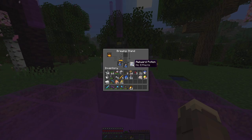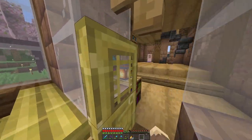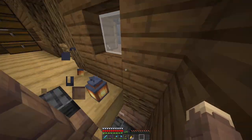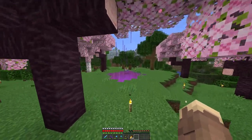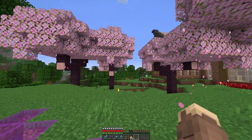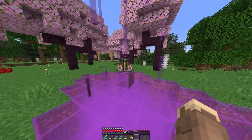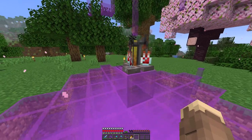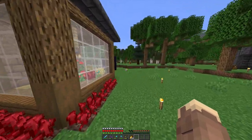I want to start off by making some slow falling potions. We put the phantom membrane in there, it should turn into slow falling. I gotta get a piece of redstone so we can make it a bit longer. I did not prepare for this video, I just pressed the record button like I usually do. Four minutes of slow falling per potion gives us 12 minutes total — that should be enough for the dragon fight.